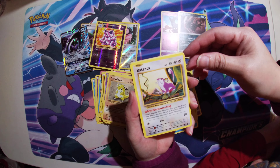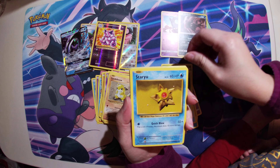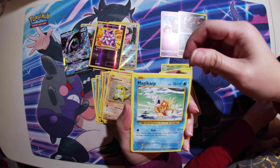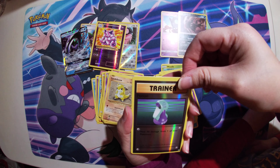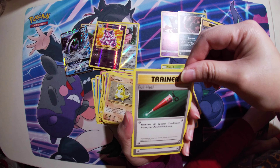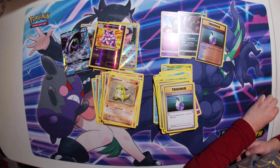A Rattata. A Tangela. A Starmie. A Rattata. An Energy. A Magikarp — it looks like it's shiny. And a Trainer, but it's a Potion. A Beedrill. Full Heal. Venusaur Spirit Link. Potion. That's it.